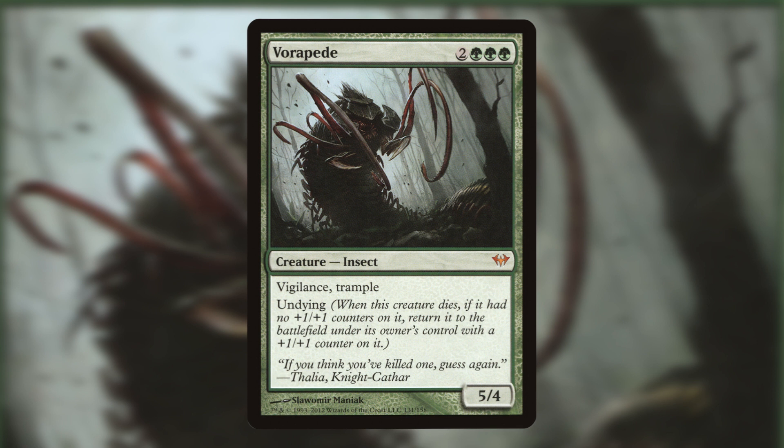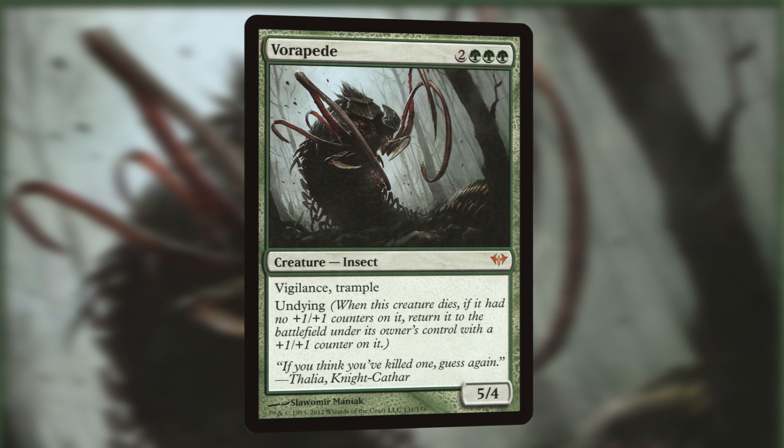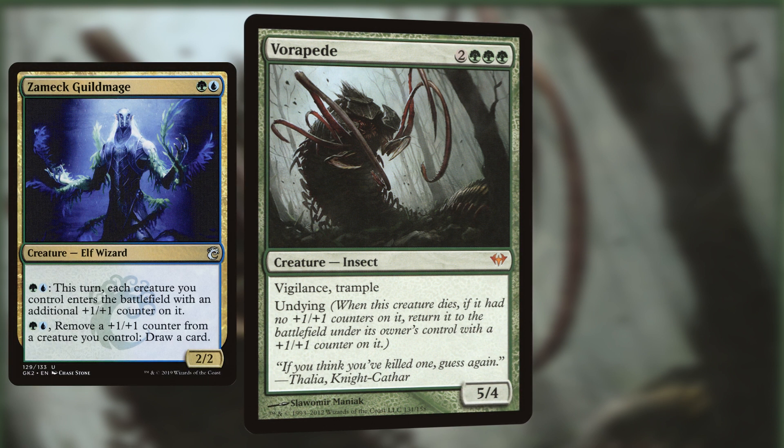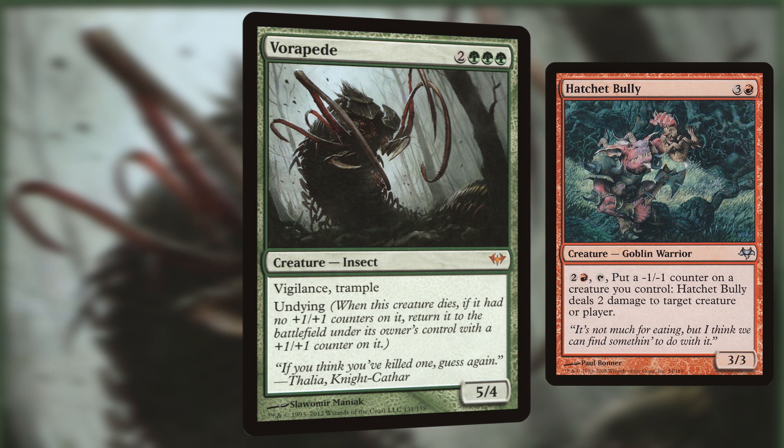The Vigilance and Trample means that it's superb at both defense and offense. If you really want to take advantage of the Undying mechanic — which we recommend that you do — we suggest pairing it with ways to either remove the +1/+1 counters from it, like with the ability of Zameck Guildmage, add -1/-1 counters to it such as with Hatchet Bully, or make sure that it cannot get counters placed upon it at all, such as with Solemnity.